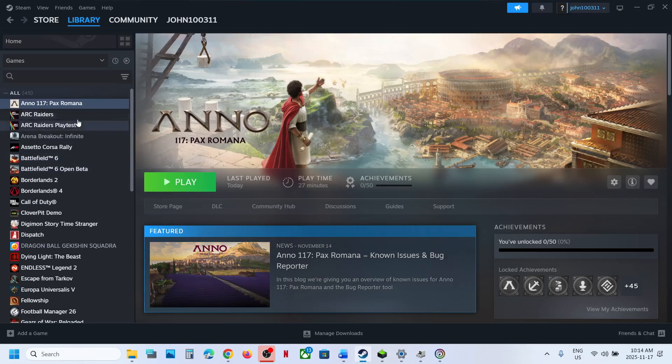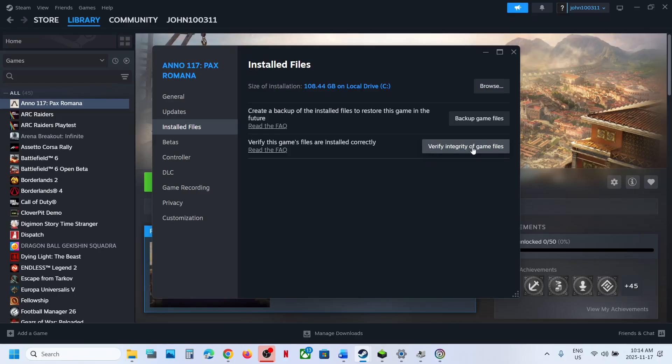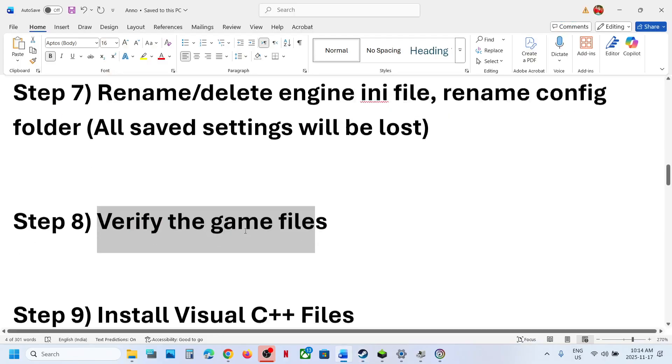Still not working? The next step is to verify the game files. Go to Steam, right-click the game, select Properties, go to the Installed Files tab, and click Verify Integrity of Game Files. Once verification is 100% complete, launch the game and check.